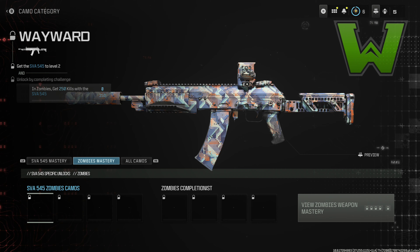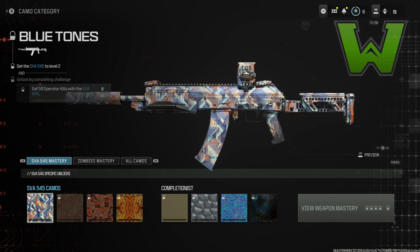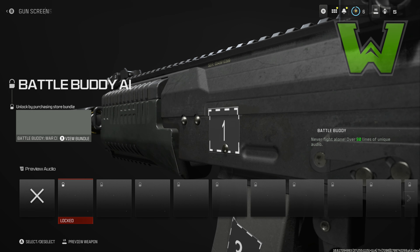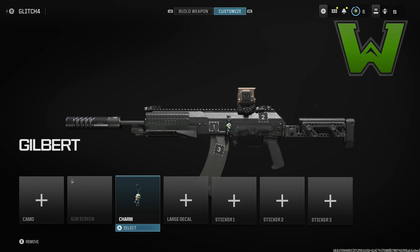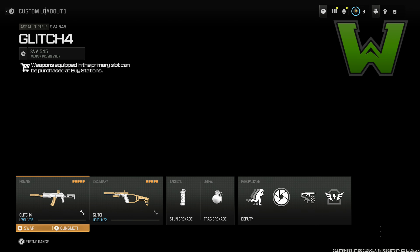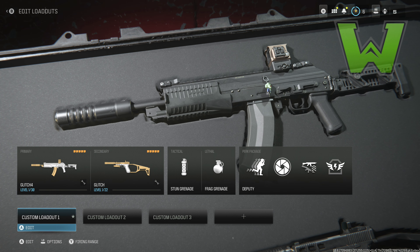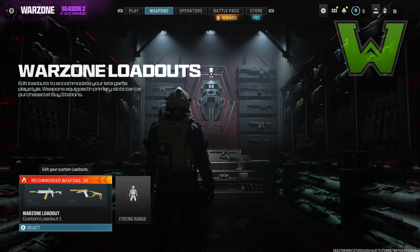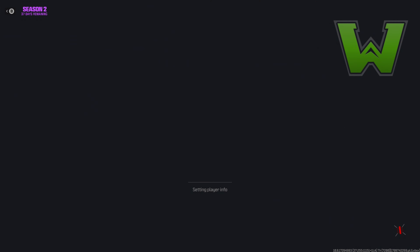The next step is pretty simple. Go over to your created class menus and create a custom loadout. The only thing that matters is your setup for your actual weapons. Now, you're not actually unlocking the weapon here — you need the weapon unlocked, even if it's just at level one. Once you have it unlocked, go into the Gunsmith menu after applying it to your custom class and put on whatever attachments you want. Go ahead and set up these classes.